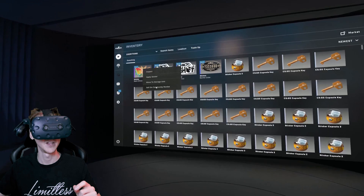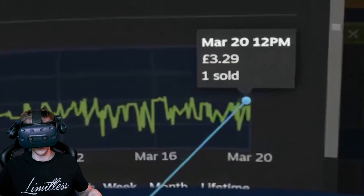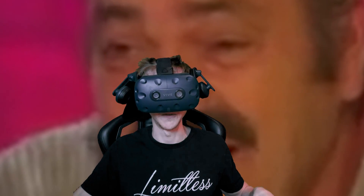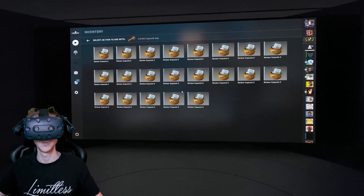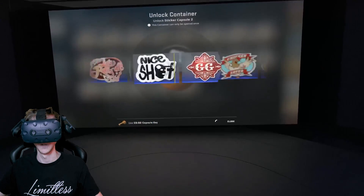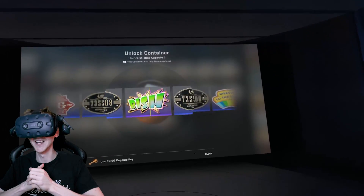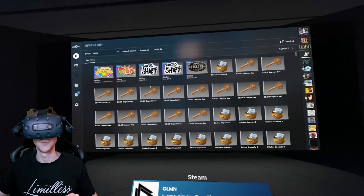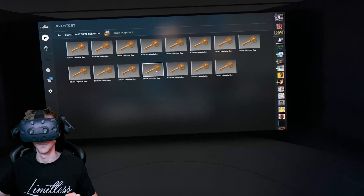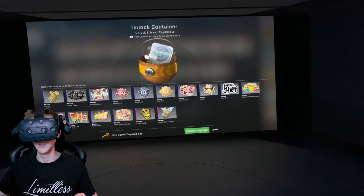Can we see how much it is worth in the theatre? We can — look at that: £3.29. I was hoping for a little bit more than that. So I guess the only real valuable sticker in here is probably the Crown Foil. I don't think the other pink tier within this capsule, which is the banana one — the banana foil — is anywhere near as expensive. So we're going to move on from this one.